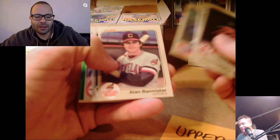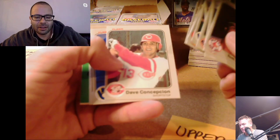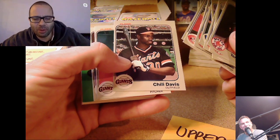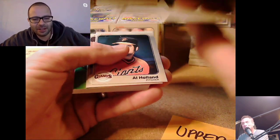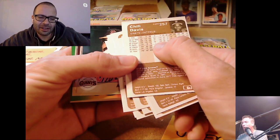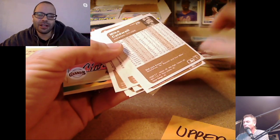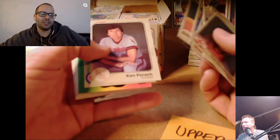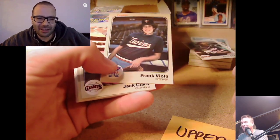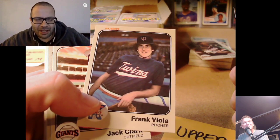Chuck Rainey. Chili Davis — possible rookie. He had a cup of coffee in '81 so maybe there's an '82 card. Worth blowing aside just in case, even with the bad cut — gotta show respect. Ken Forsch, Frankie Viola — that's a rookie! He looks like he's 12 years old. Check out that haircut — looks like somebody's bar mitzvah photo, or Fred Savage from The Wonder Years.